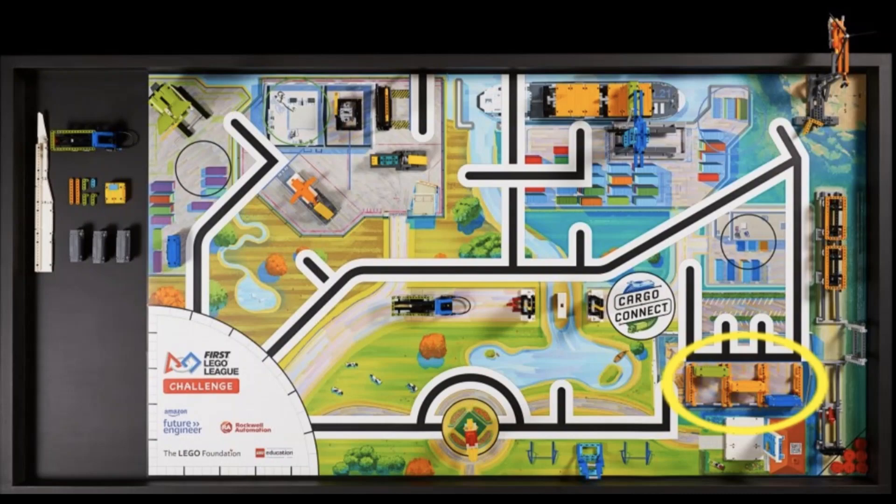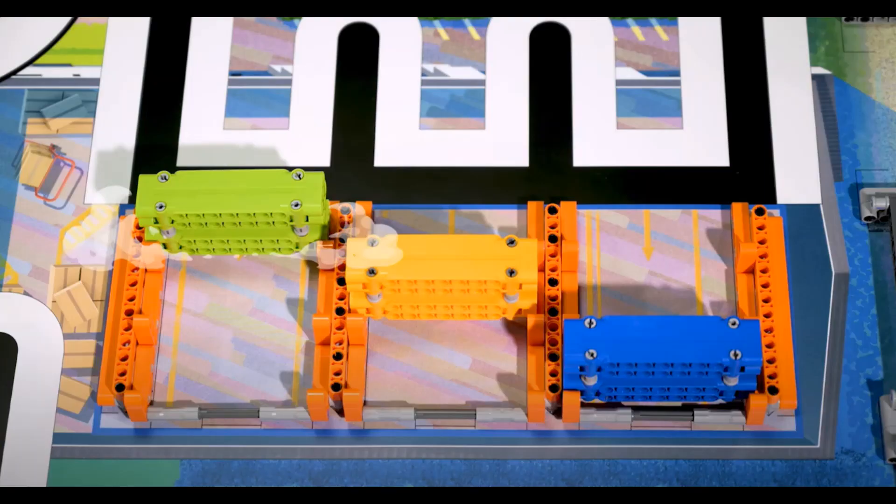Next, we see this orange frame on the bottom right area of the table. This is shown in the video holding three pieces of cargo. Again, another spot where teams will be able to place cargo to get points. Based on the artwork around it, we think that this mission represents a warehouse.